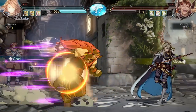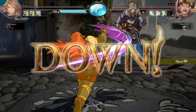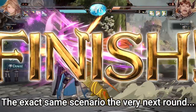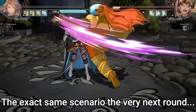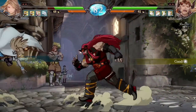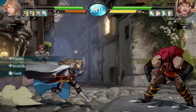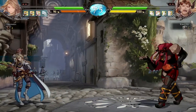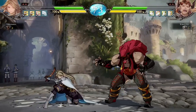So to recap, Granblue's meter builds by playing the game normally, offers no interesting choices for using the meter, and if you don't use the super, you put yourself at an objective disadvantage. There is nothing to be gained from saving it. What's so frustrating about this is that there are so many easy ways this could be fixed. If they simply just let you carry meter through rounds, this would fix so many of these issues.